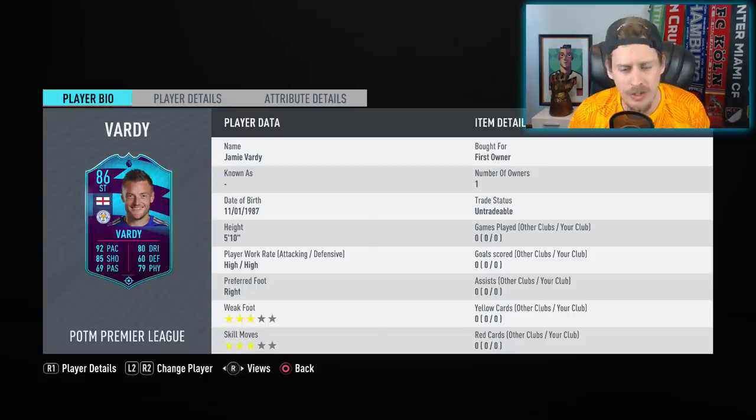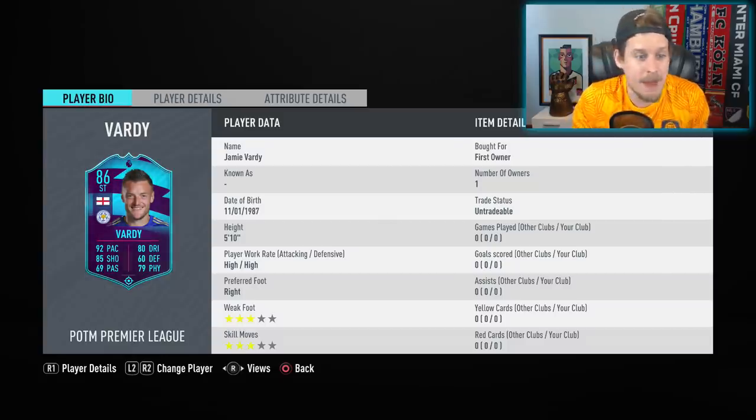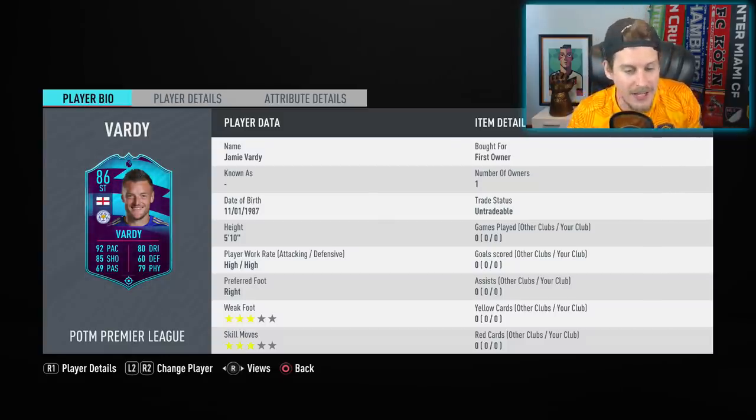The reason that this card is so incredible is that it's an 86-rated Jamie Vardy player of the month, and he goes for dirt cheap — requires an 83-rated squad. When this dropped about five or six hours ago, some people were even concerned that EA had possibly made an error, so people were scrambling to get this done. A lot of you guys have probably already done this in fear that EA possibly messed up and released this too cheap.